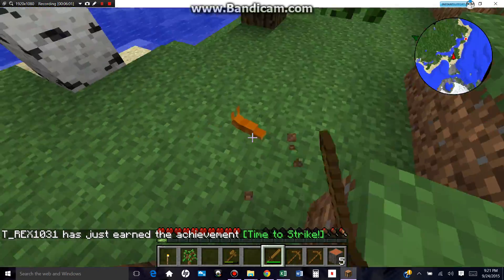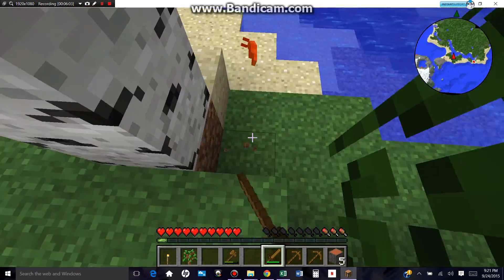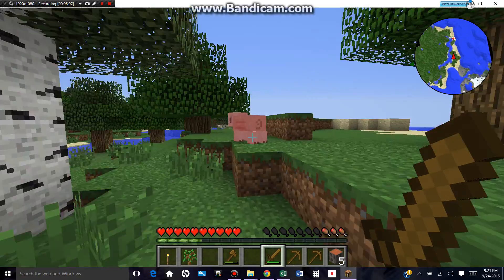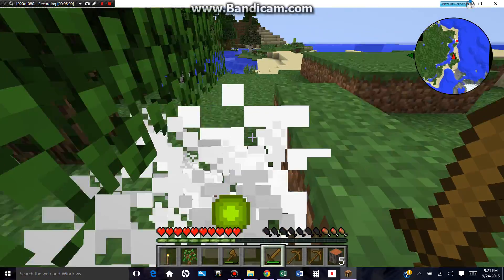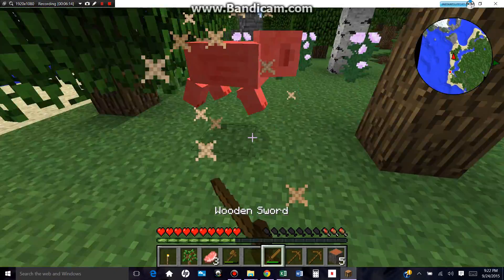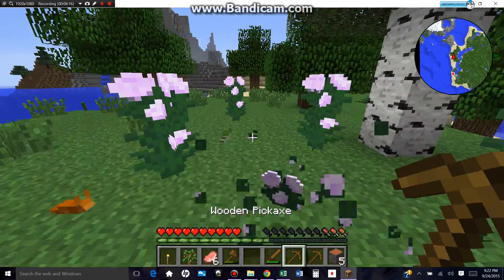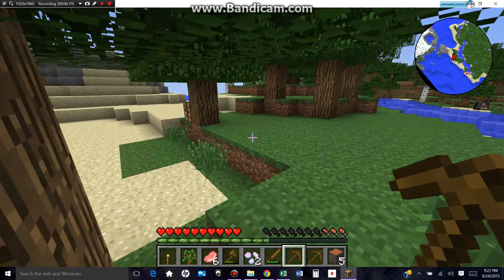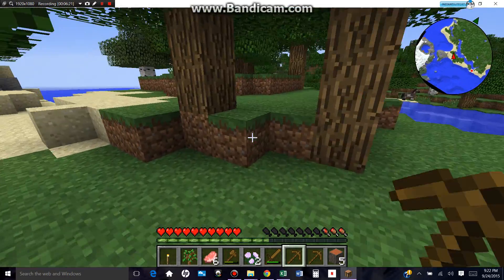Do these guys drop anything good? Anything at all? It doesn't look like it at all, but let's go kill this guy. Now we need to go mining too. Obviously, I really want coal though. That's actually quite weird — I want coal.